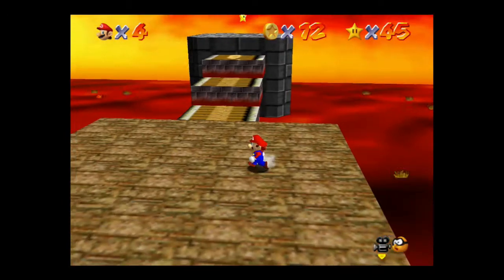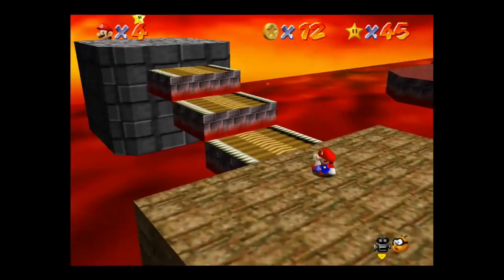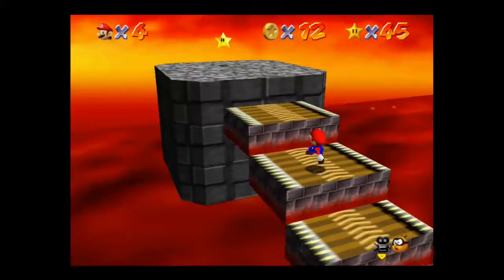The star spawns up there and it will give you some stairs that you've got to go across, but you've got to be quick because they will collapse.